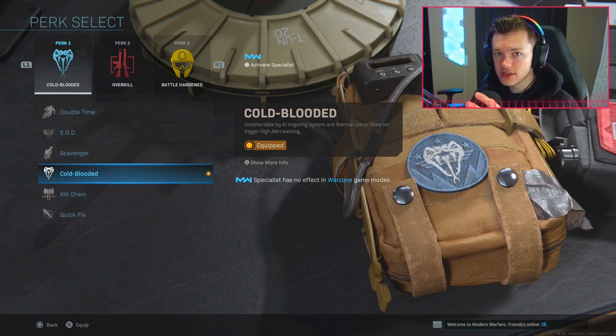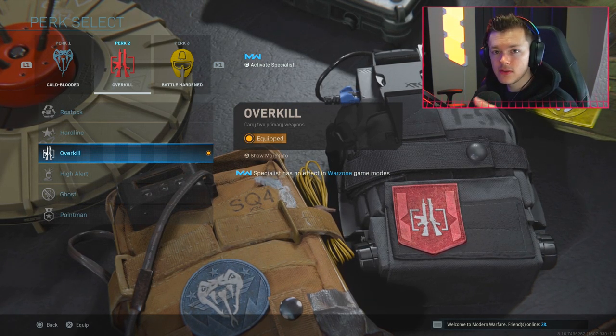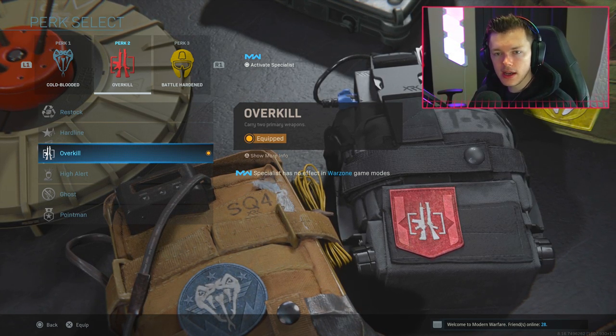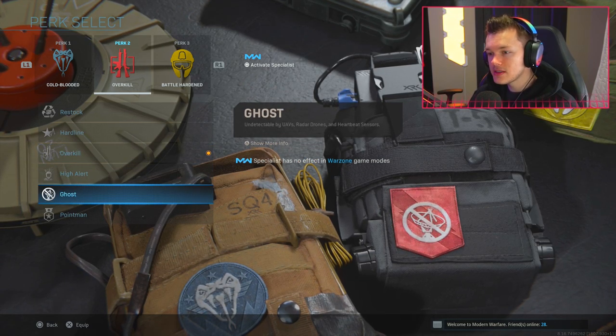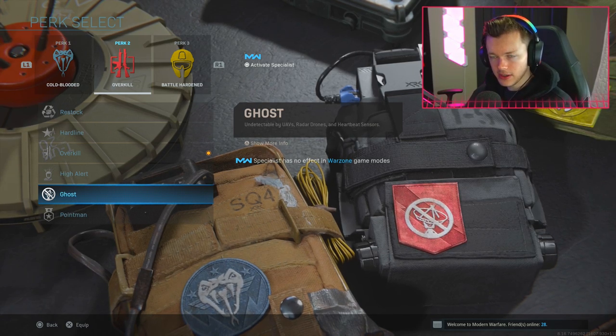For tier two we're running Overkill, obviously because we have two primary weapons. Your tier two slot is very crucial - Overkill is really useful, and the other beneficial option is Ghost. Ghost will be combined into a different class setup, which I'll talk about more later.